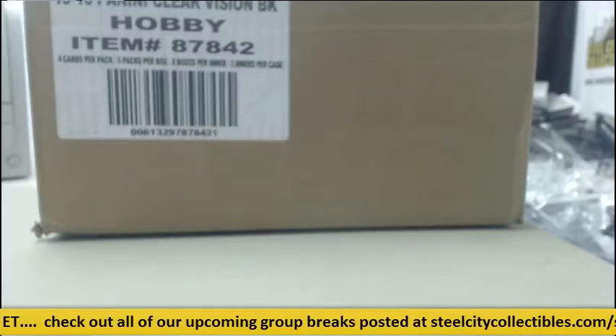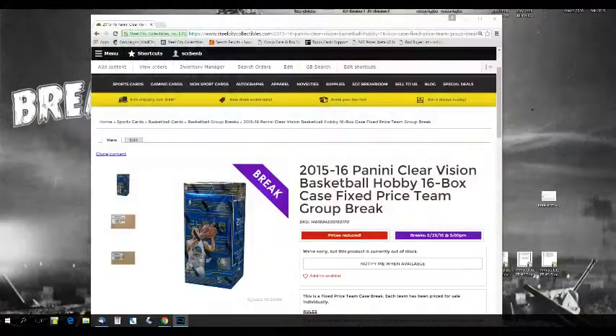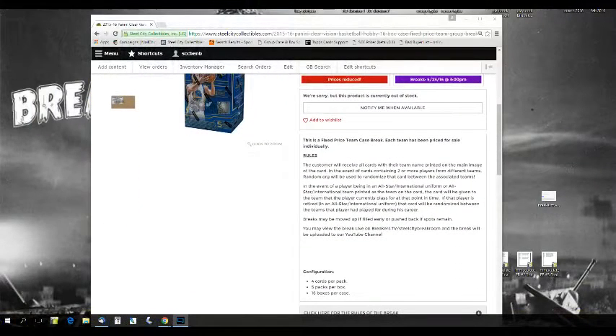Welcome back to the Steel City Breakroom, everybody. We're about to do our 15-16 Clear Vision Basketball Hobby $16 Case Pick-A-Team Group Break. This is a fixed-price team group break. Each team is individually priced. The rule is that customers receive all cards with their team name printed on the main individual card. In the event of a card belonging to multiple players from different teams, random.org will be used to randomize that card between the associated teams.